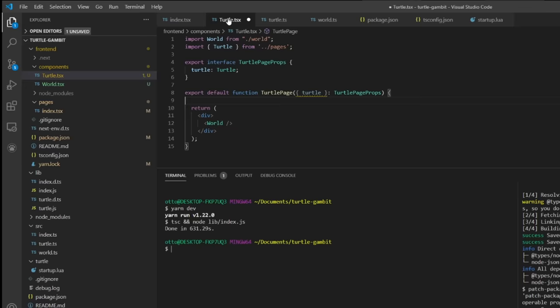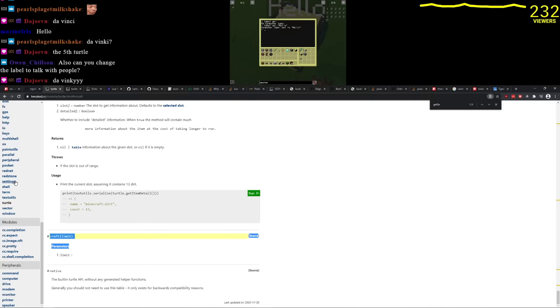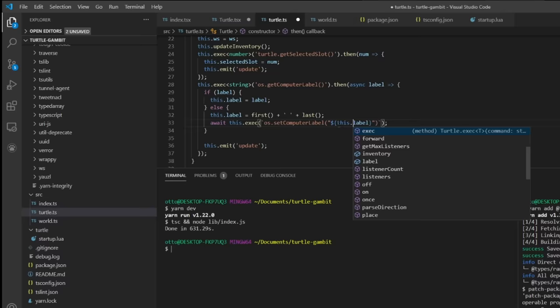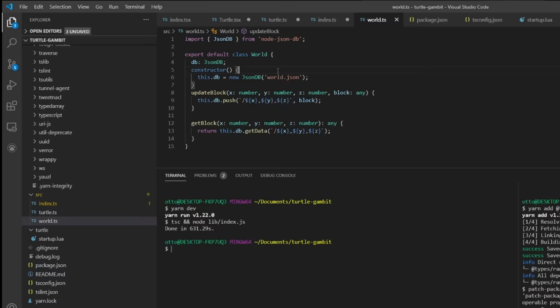We also need turtles to remember where they are. A turtle has a label — `label set hello` — now it has a name. I can change the label to talk to people, which is hilarious. If the turtle doesn't have a label, we generate one from a list of first names. This sets a random name on any robot that boots up without one.